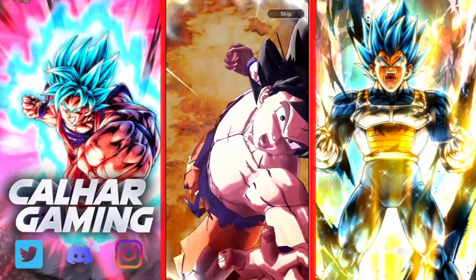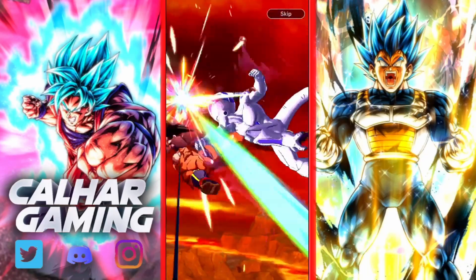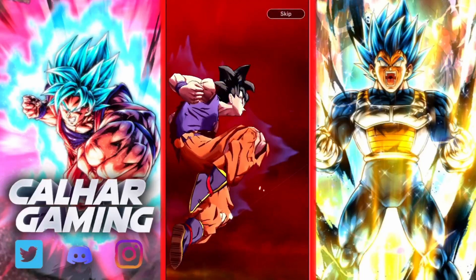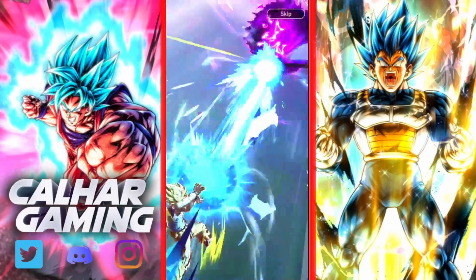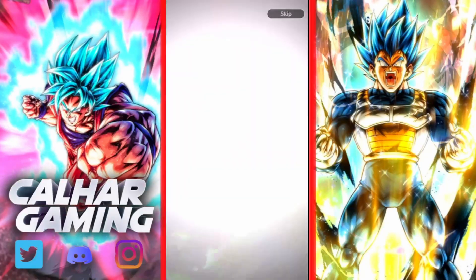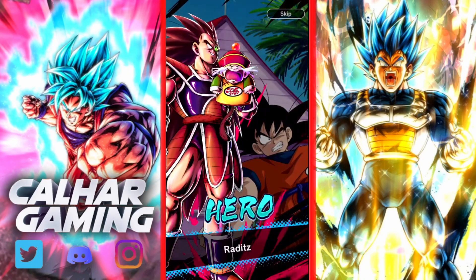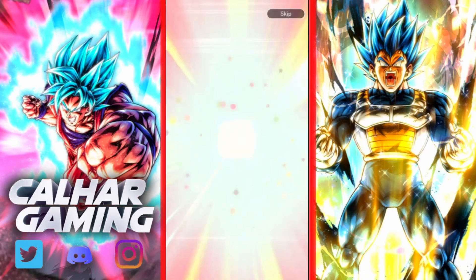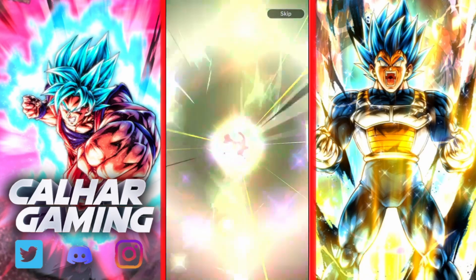We are starting off with the Mercenary Tao banner. There are quite a lot of units in this banner - legends limited wise, I think Super Vegito is probably the one I want the most, because I'm aiming to get him to 14 stars for the health buff for the fusion squad. The rest of them are probably quite older legends limited, like the Gohan and the PSR, unfortunately.